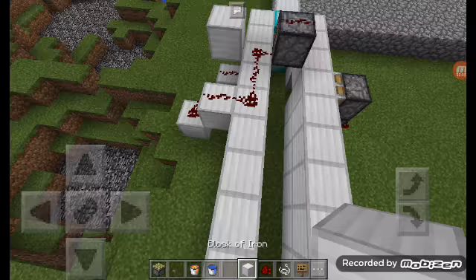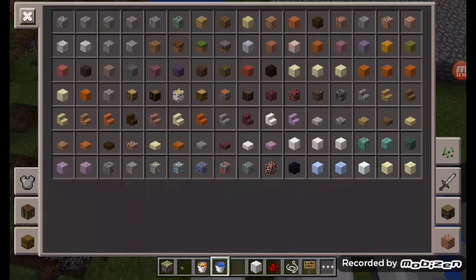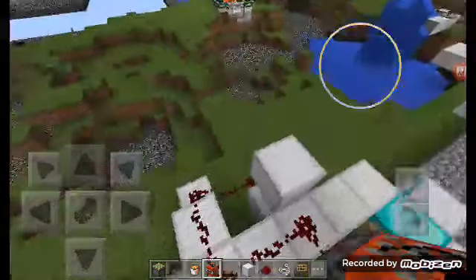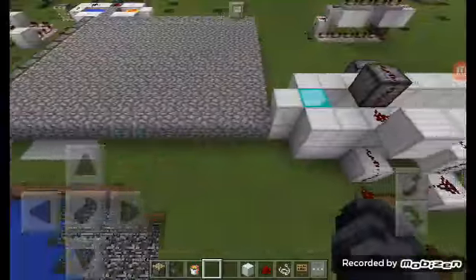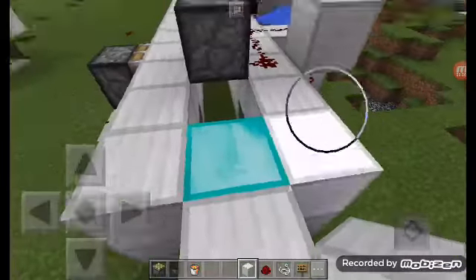Just cover this thing up and put TNT there, and you're done. Put about four TNTs there, then remove your TNT and pack it up with your block of choice at the top.